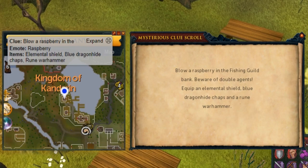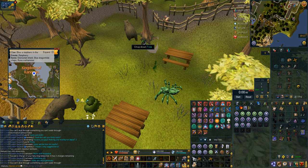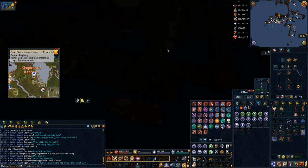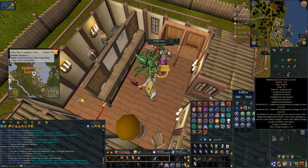Next up is blowing a raspberry in the fishing guild — a nice easy emote clue. What I do for this one is I have my grace of the elves attuned to the deep sea fishing hub. If you right click your grace of the elves and teleport to deep sea fishing, you can then right click the boat, leave, run to the bank, do your emote, kill that agent, done.